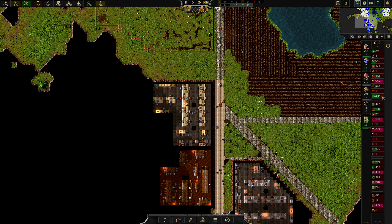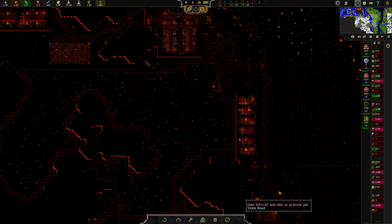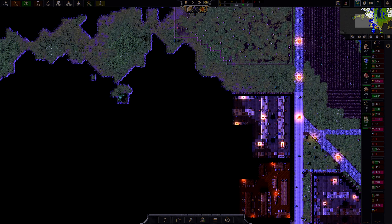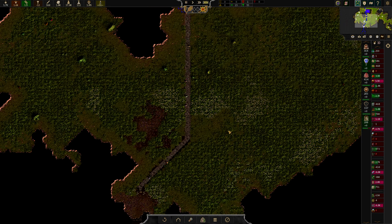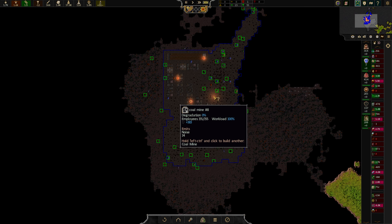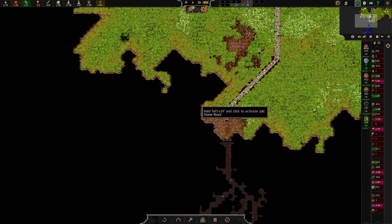We'll take what we can get — bring them all in for now. We are at 1,700 population, we have plenty of food. We really don't have to worry too much about the food. I do want to slow this down a little bit — I just feel like we're not getting, we're not as productive here as we could be. And I don't know what to do about it.